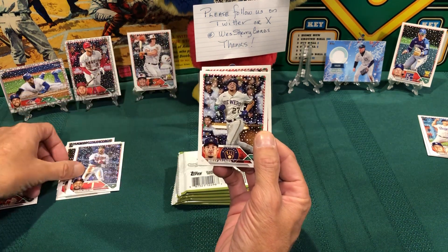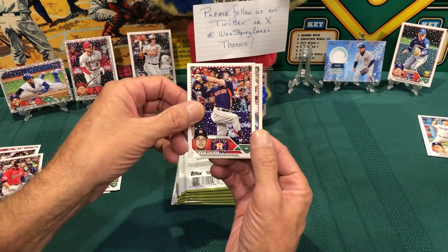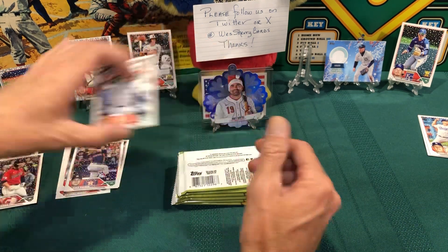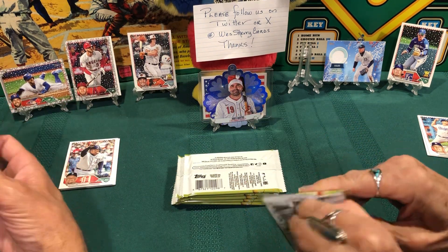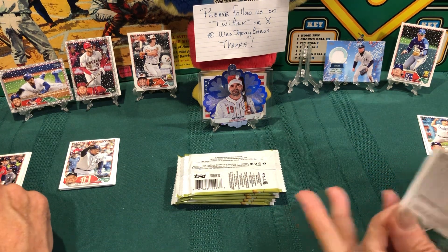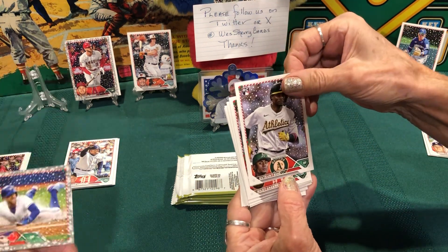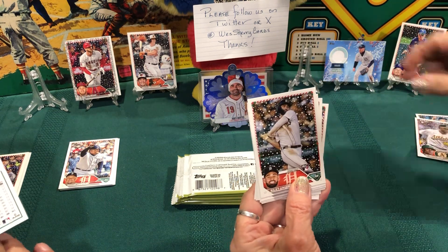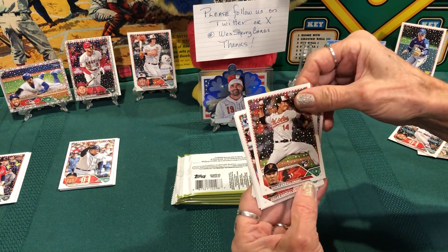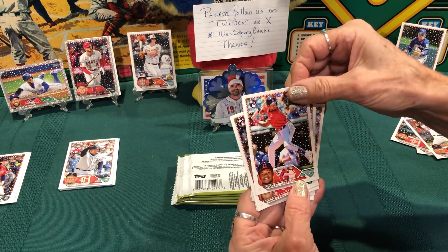Willie Adams for the Brew Crew, Kyle Tucker for the Astros, and Miguel Cabrera for the Tigers. Not seeing any candy cane bats yet. Holding the gray border cards — is it gray or silver? They're not numbered. For the A's we have Esteury Ruiz rookie card, and a rookie for Riley Green. And another rookie — Shintaro Fujinami, that's nice. And another rookie, Oscar Gonzalez.